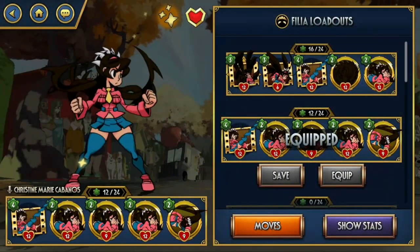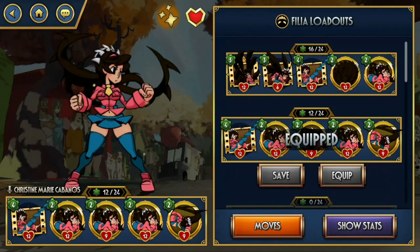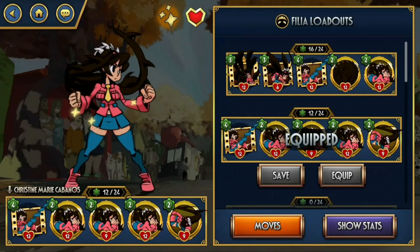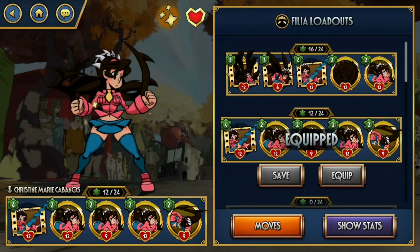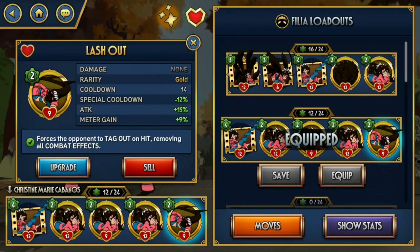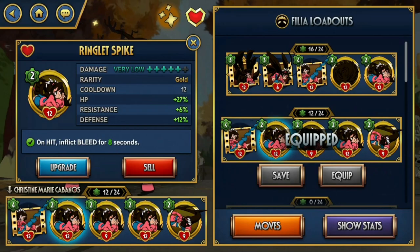I don't want to talk too much about the first set because I'm excited for the second one, which is really, really funny. The first set definitely has more combos, more scenarios, and more niche cases — other people have covered those so you can watch those instead. The second set uses three Ringlet Spikes and Drill Tempered, plus a Tag Out — though you can swap that for Widow's Peak, Gregor Samson, or even a BB3. The goal here is to spam Ringlet Spike multiple times. It takes a bit of practice but it's very satisfying and powerful.